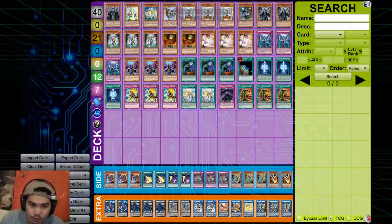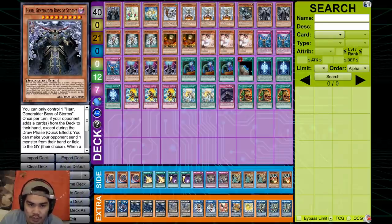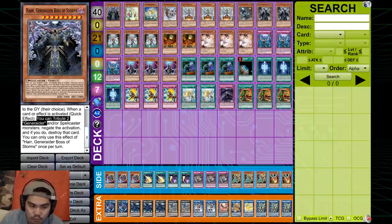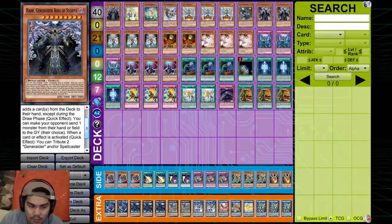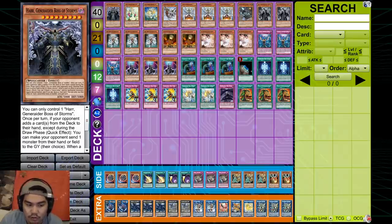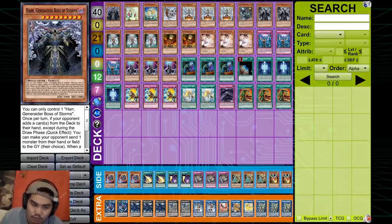The first row of the deck is essentially the bricks — all level 9s — but it's not as bad because Boss Quest shuffles them back. Horror is an omni negate: tribute any two Generator monsters to negate any card or effect activation, and it can even negate scale effects because it says 'card or effect.' It also has a pseudo Dark Law effect — whenever the opponent adds a card from the deck to hand except during the draw phase, they must send any monster from hand or field to the grave, which is mandatory and really nice.